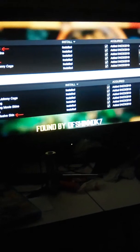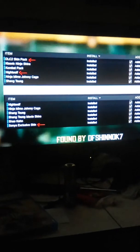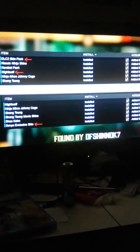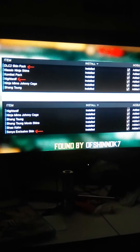A massive shout out to user dfshinnok7 on Reddit, because they posted this screenshot earlier in the week, right here. You can see we got a list of installed DLC for Mortal Kombat. These red arrows are pointing to new content that was not there before. You can see we got the DLC 2 skin pack — of course, the classic skins for all the females — you got Nightwolf, the next DLC character, and at the very bottom, we got a Sonya exclusive skin.